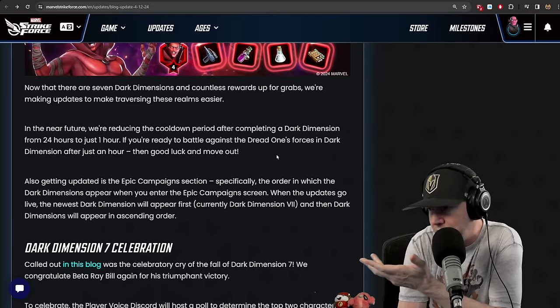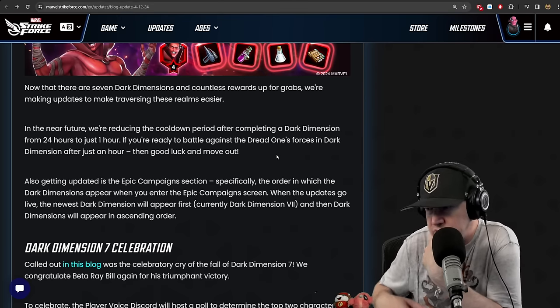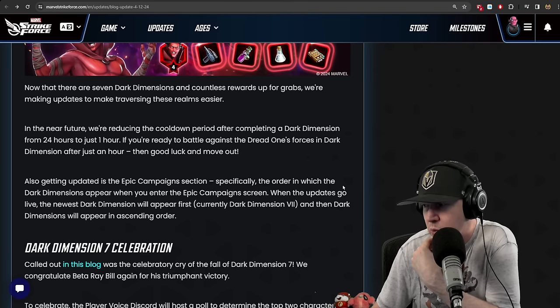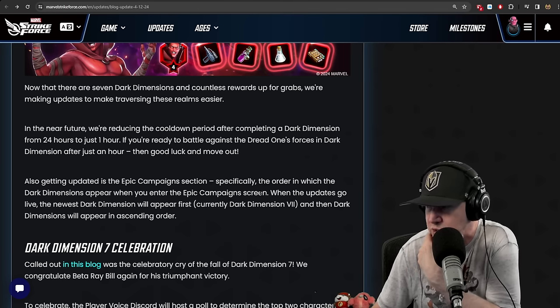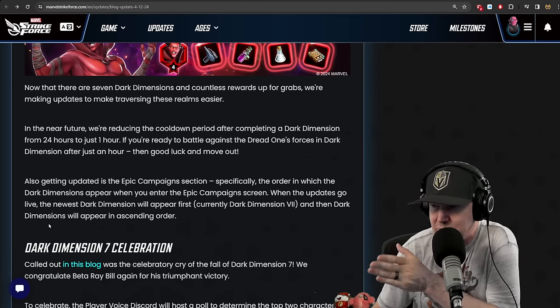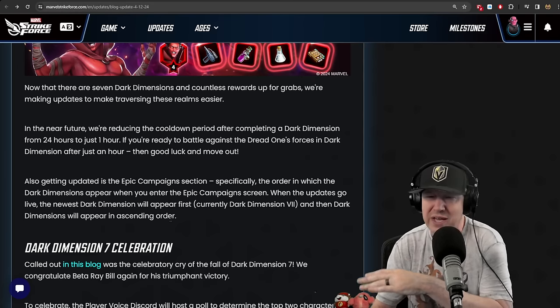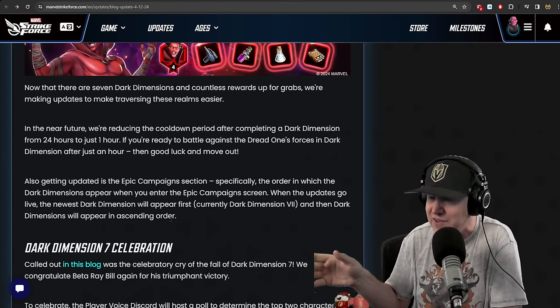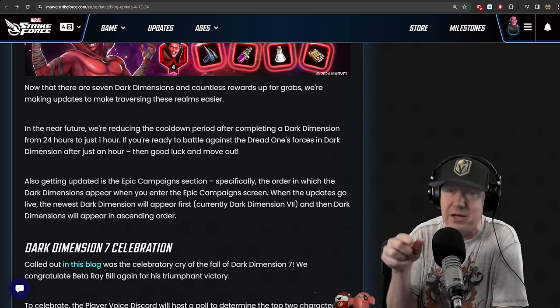Also getting updated is the Epic Campaign section — specifically the order in which Dark Dimensions appear when you enter the Epic Campaign screen. When the updates go live, the newest Dark Dimension will appear first, and then Dark Dimensions will appear in ascending order. So the way that reads to me is: right now it goes 1, 2, 3, 4, 5, 6, 7 — now it'll be 7, 1, 2, 3, 4, 5, 6.